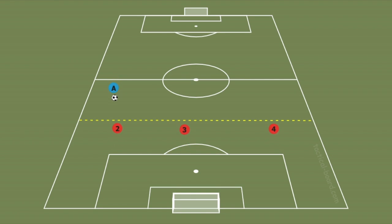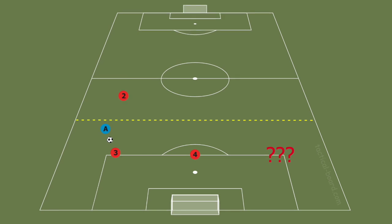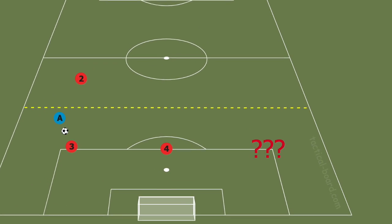If the blue team is able to beat our offside trap, here's how we help each other. Our sweeper will sweep in and put her body in between the ball and the goal. Our right D moves over into the middle zone. But who's going to cover that back door area?